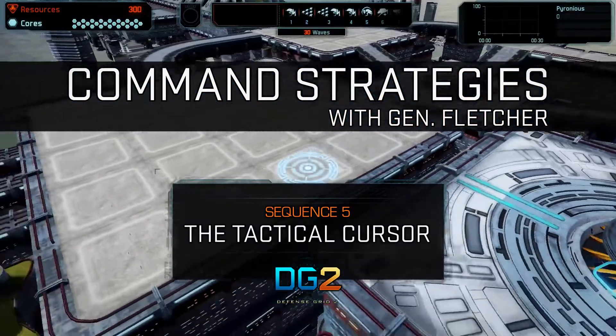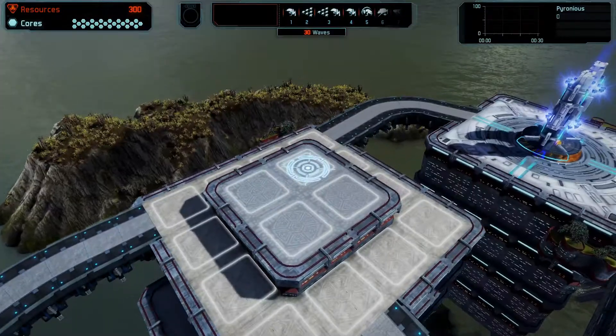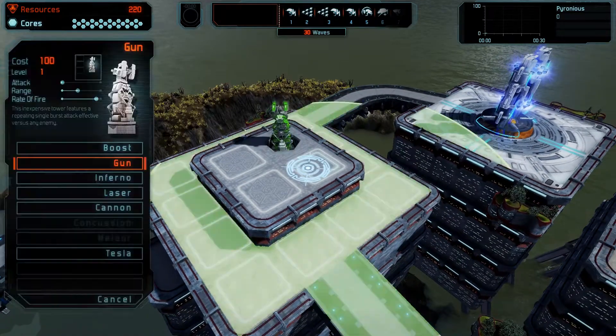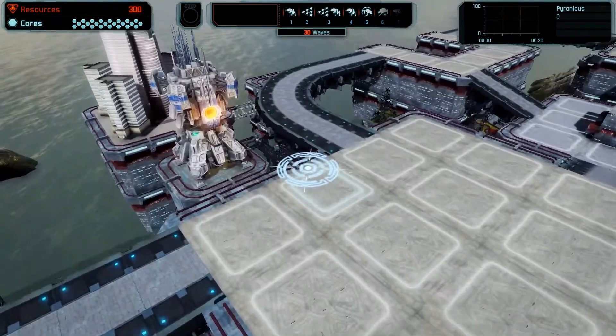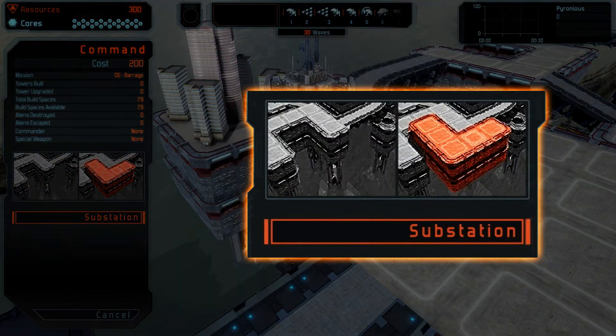Use your input control device to move your tactical cursor across the landscape to highlight the position of your next action. I've color-coded things to make it a might easier. A blue cursor indicates that you can build or upgrade a tower on the highlighted square, or perhaps you might interface with the command shuttle. Blue is beautiful.